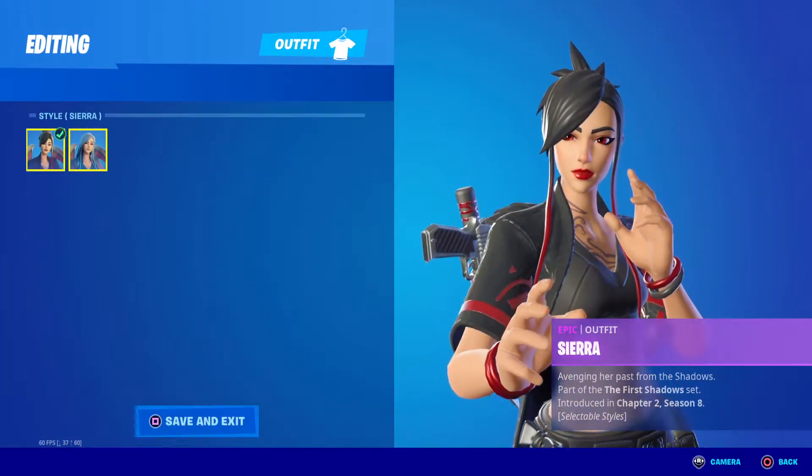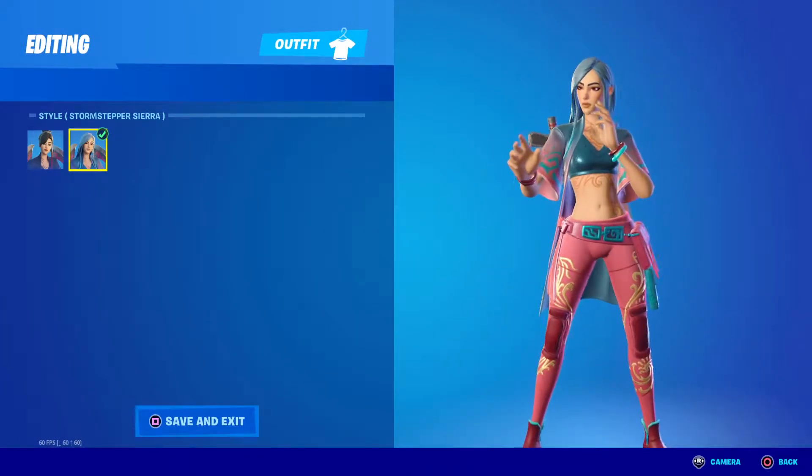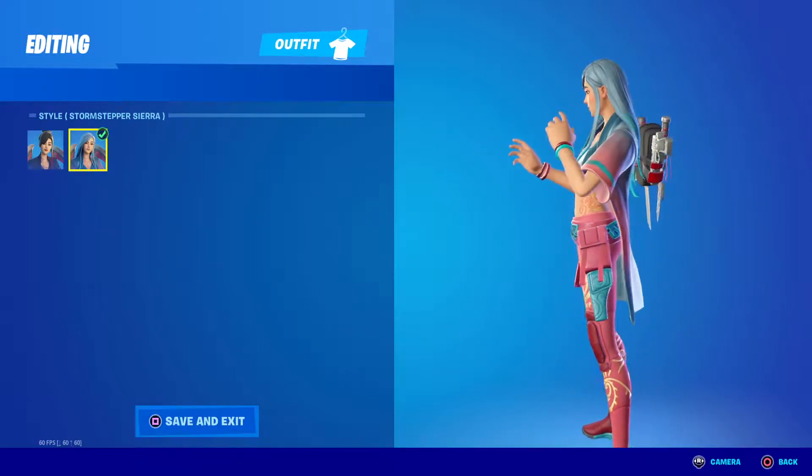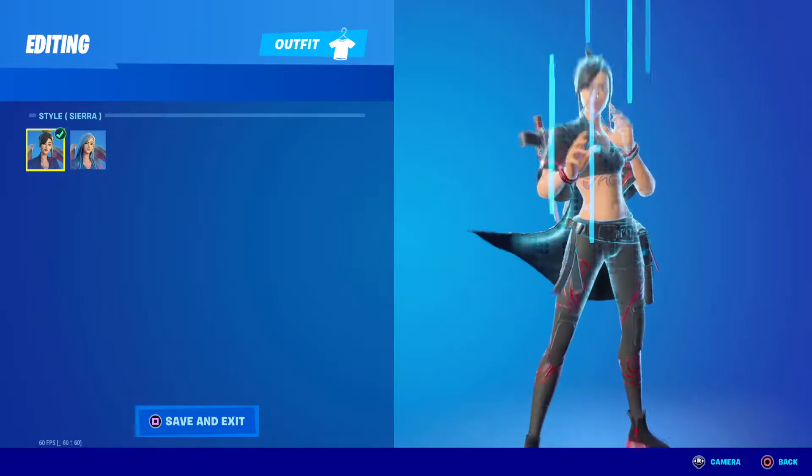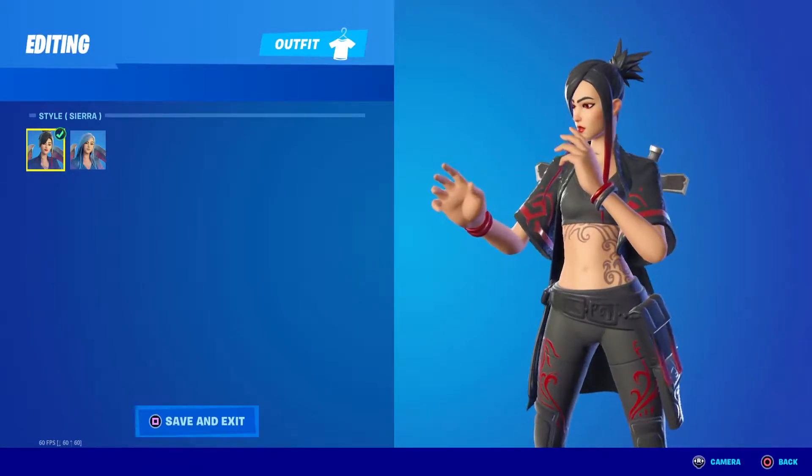She comes with two styles. I'm just gonna kind of be showcasing this style first in the item shop — this is what it looks like. This is the Storm Stepper style, it's really cool. I personally prefer her base style though, which is the one I'm making the video on here. So this is Sierra's base style.